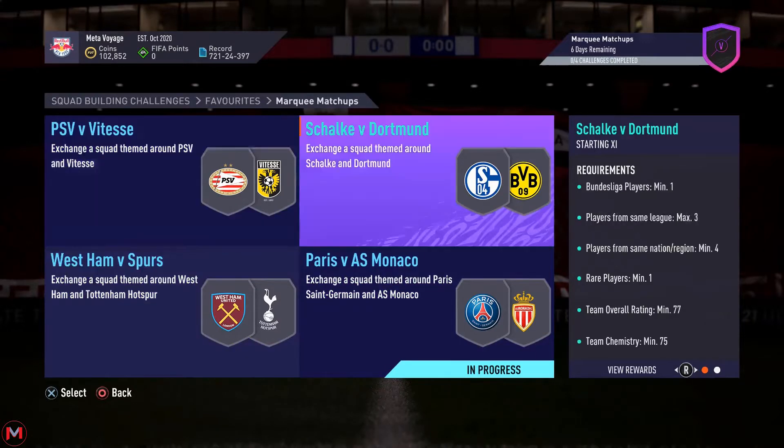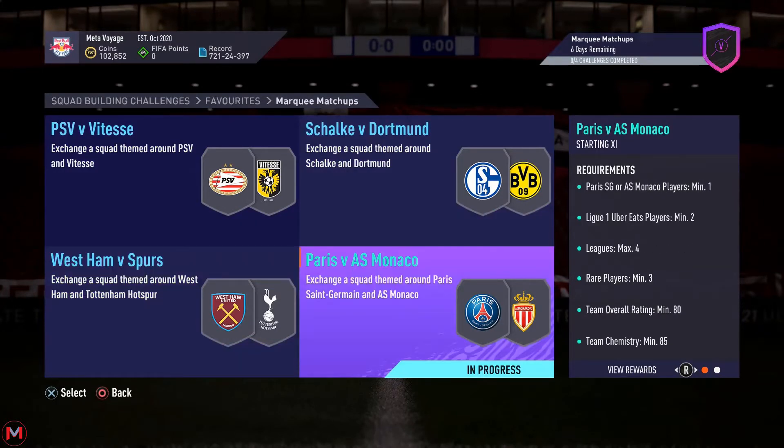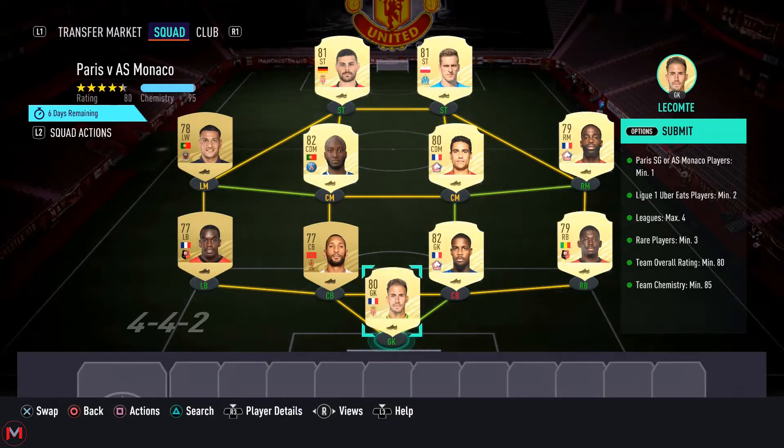I'm going to do one part at a time, open the pack, and then move on to each part. Starting off with PSG versus AS Monaco — you need an 80-rated squad and at least one PSG or AS Monaco player. They were a little too inflated when the SBC started, but now they've settled down quite a bit and are actually cheaper than the other clubs. This is the squad I used — it's a full Ligue 1 team and I managed to squeeze in the 80 rating.